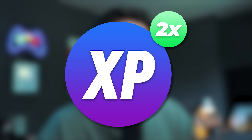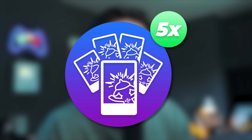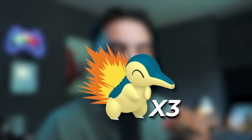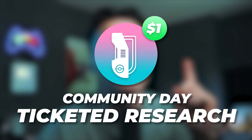This event will have two times Catch XP, two times Catch Stardust, three-hour lure modules, three-hour incense, and five snapshots from the day for five extra Cyndaquil encounters. We'll see exclusive Pokestop showcases for Cyndaquil during the event and exclusive field research tasks that require you to catch three Cyndaquils to get Stardust, Great Balls, or more Cyndaquil encounters. There's also a $1 special research you can buy — you don't need it to enjoy the event, but it gets you some more Cyndaquil encounters and extra items, so it can be worth it.